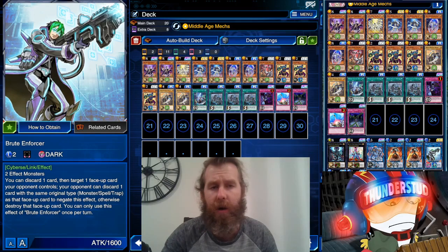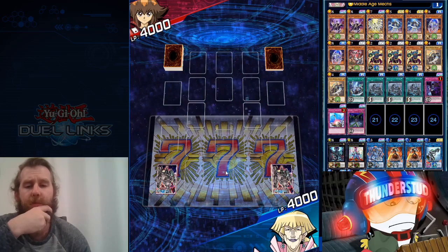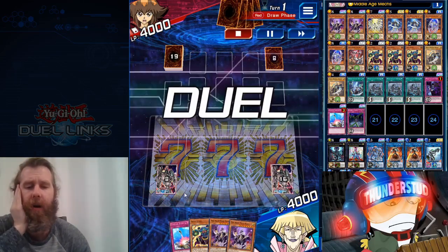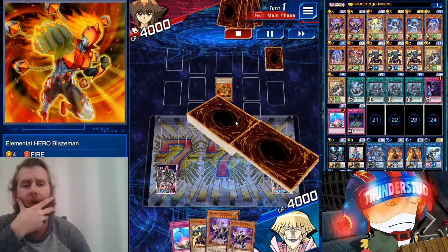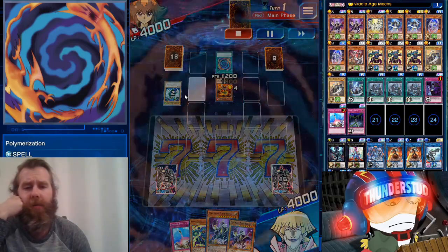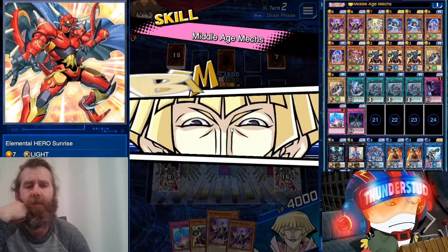We also have Brute Enforcer — if you're using Brute Enforcer, the duel is probably not going well. Anyway, hope you guys enjoy. Here we are facing a Jade and we're going second. Middle Age Mechs going second is pretty unfair because even if he just plays one card, we're going to be able to stack on it and get summoning. He's going to bring out Blaze Man and go straight into a Poly, then go with Hero Sunrise — that's a back row, so we have two here.